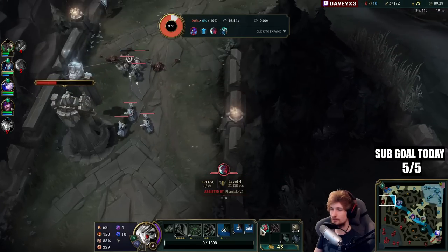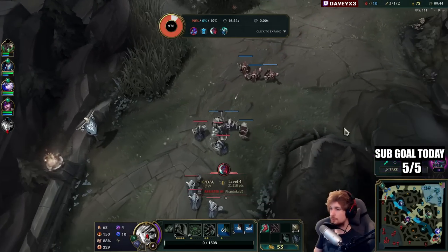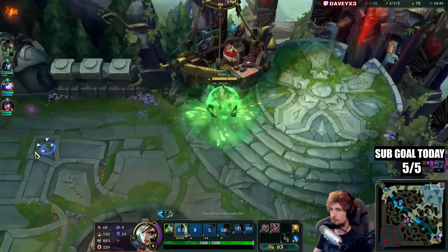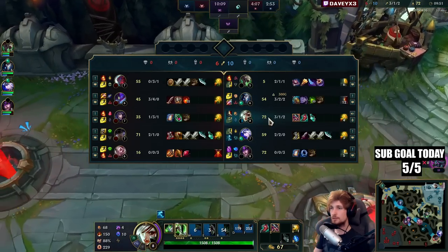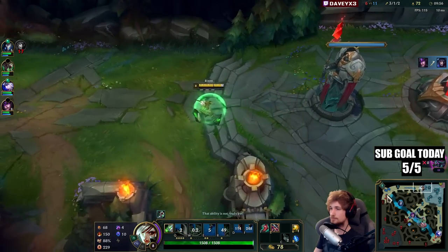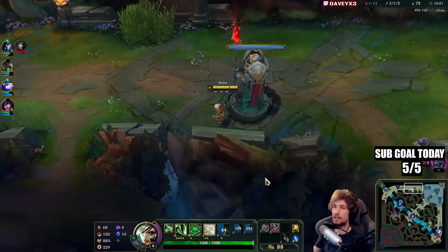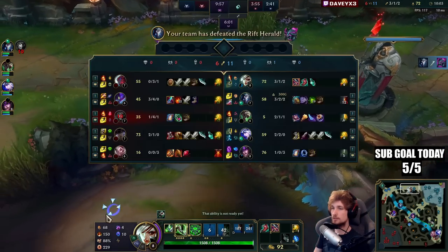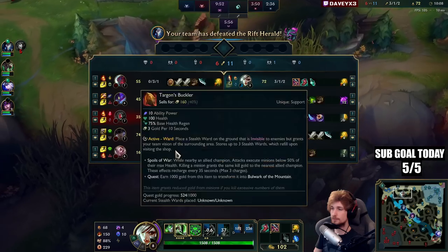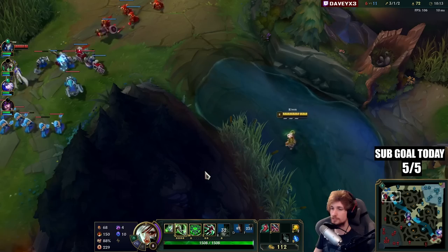I'm not level 9 yet. I want to get my blue junket. This Yone is done — I think he's not even halfway on his item yet. I've already got my item, I've already got my boots, I've already got my Gore Drinker. I wish this guy some good luck because he's only got Noonquiver and he doesn't have boots yet.